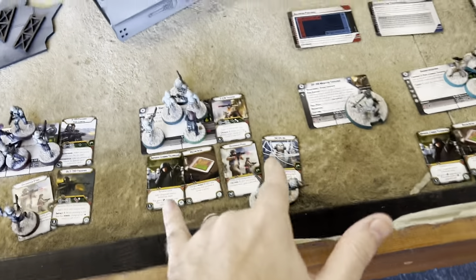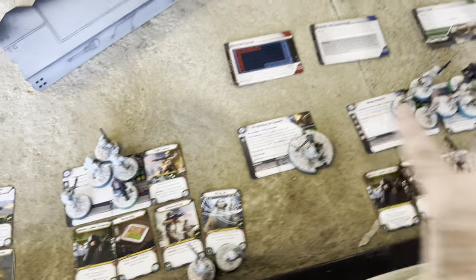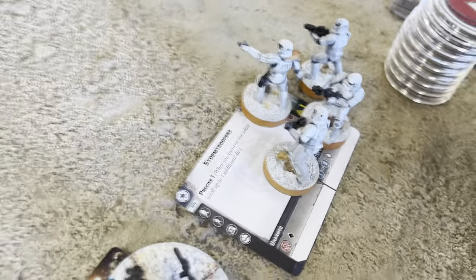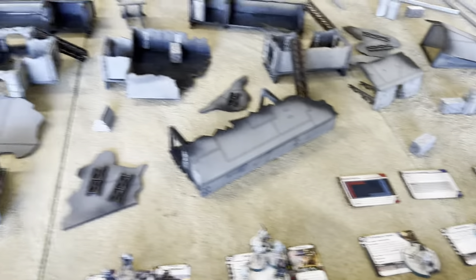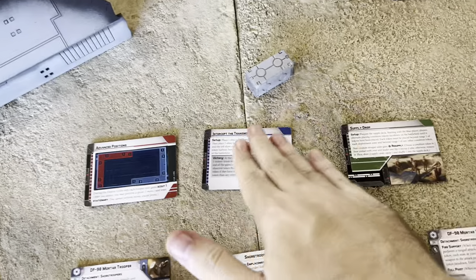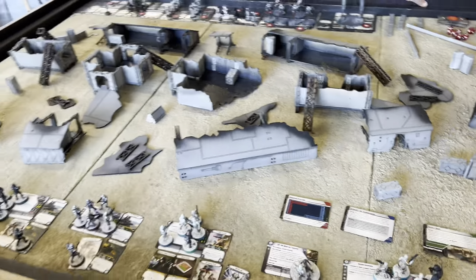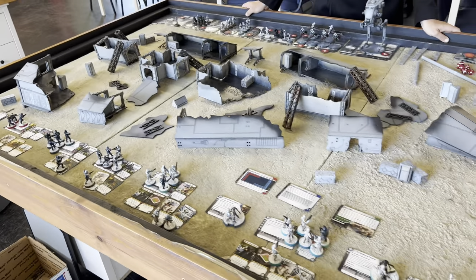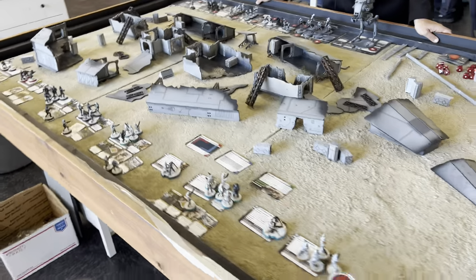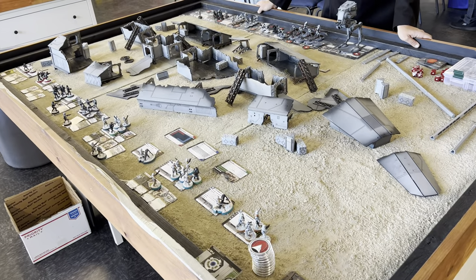I've got two shore trooper units, both built the same with HQ uplink and offensive push, then two mortars and a vanilla basic storm trooper unit. We've already done the mini game. We're playing advanced positions, intercepted transmissions, and supply drops - supply drops always a fun one. Thank you guys for tuning in, hopefully this will be a fun battle.